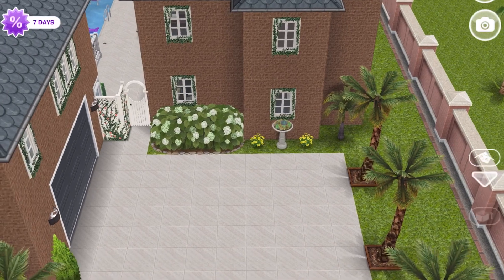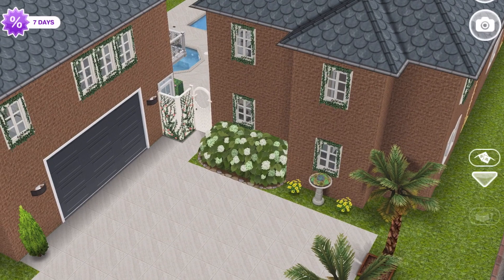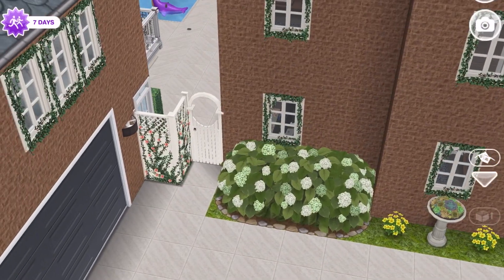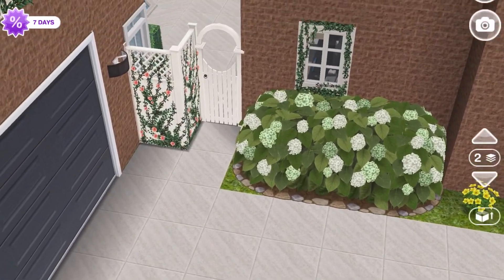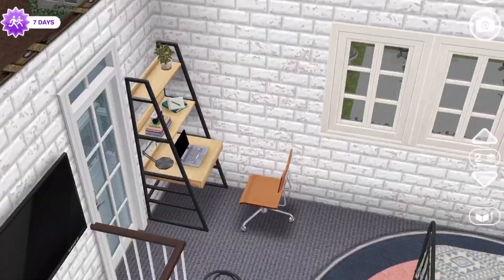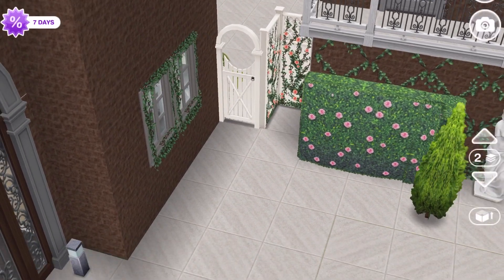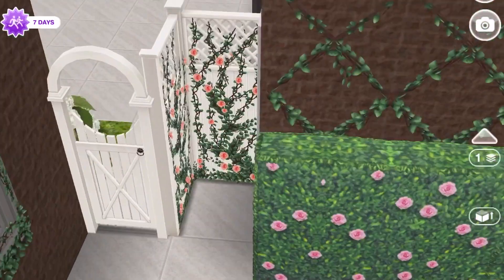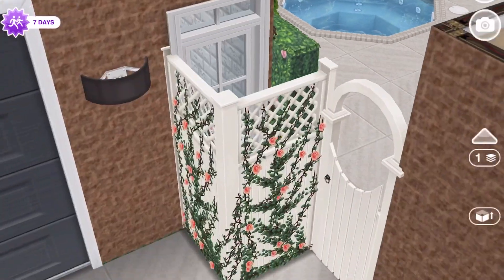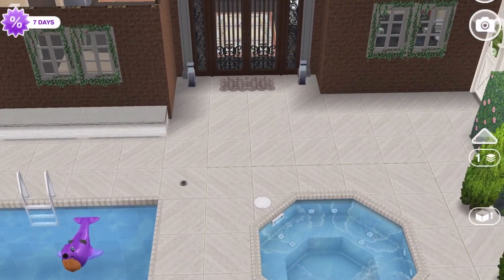So hopefully maybe with the driveway plots they will give us a beachfront one — they gave us that desert oasis one, so maybe that's something we'll have in the near future. As you come down into the property, your way in is through that little gate there. On that side there's actually a door that leads into the garage, and I put that little fencing area there to make it a little private.